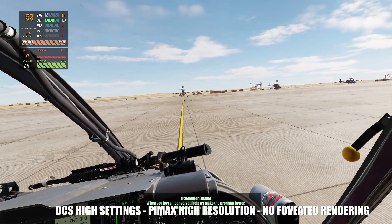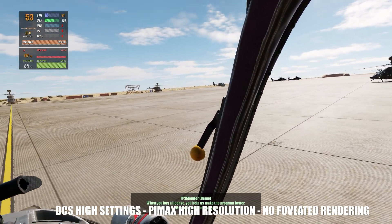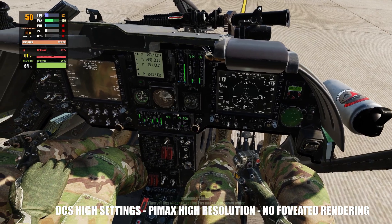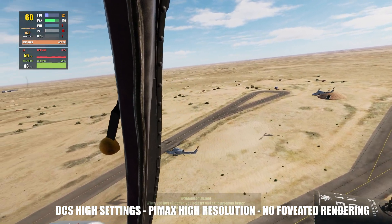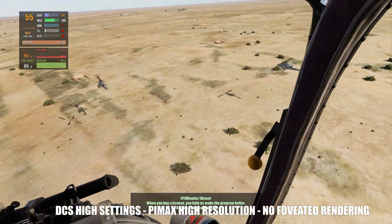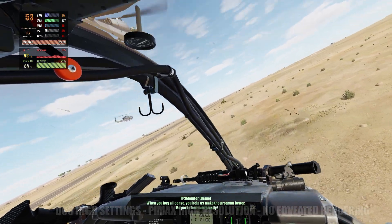The last test on the high-end computer: we are in the Kiowa in Syria, on the ground, without fixed foveated rendering at the highest settings and highest resolution. We get around 50 fps on the ground. Once we take off and are up in the air near other helicopters, we get around 60 fps. Still quite amazed by how clear and sharp this all is at native resolution without fixed foveated rendering, maintaining the 50s to 60 fps.